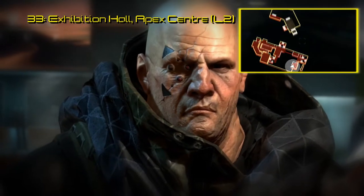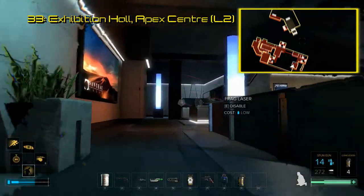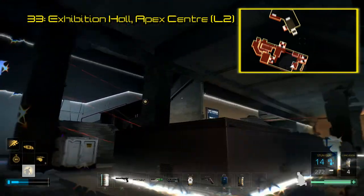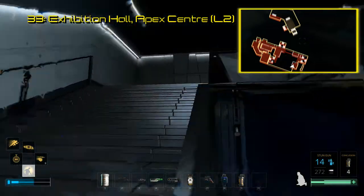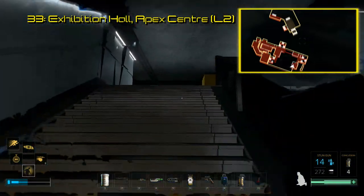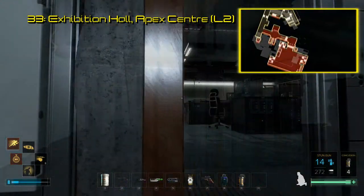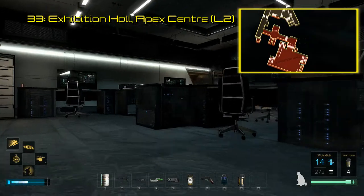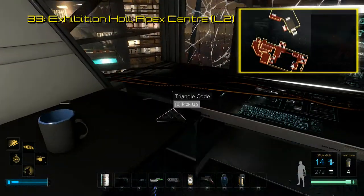One of the most out-of-order triangle codes is number 33. On top of that, it is also one of the easiest to miss, because this is found in the exhibition hall where you have your showdown with Marchenko. On the southeast side, there will be a small security room upstairs, and the door will be blocked off by large crates. Get into this room however you see fit, and the code will be on the desk between the two monitors. Scanning code 33 leads to an audio file speaking about what the developers learned through boss fights in Human Revolution.